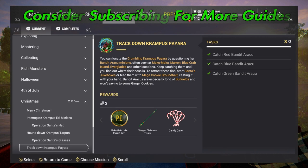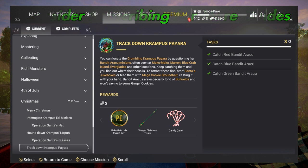Welcome folks, we are in Fishing Planet doing the Track Down Krampus Payara mission. It's the one where you have to catch a ton of the red bandits, arukus, the blues, and the greens as well. You can do this at basically any lake — I've caught every fish at each one of the holiday fishing places, all nine of these colored fish for these missions.